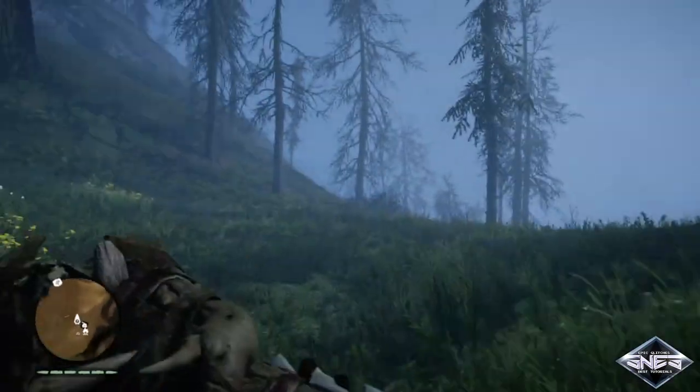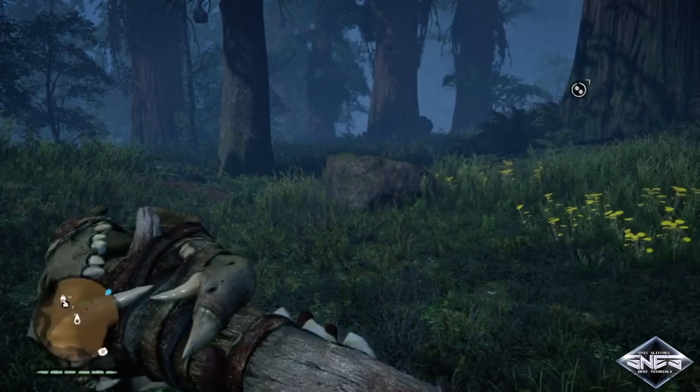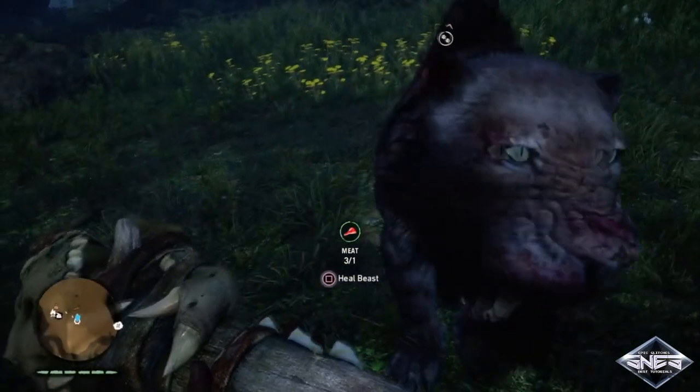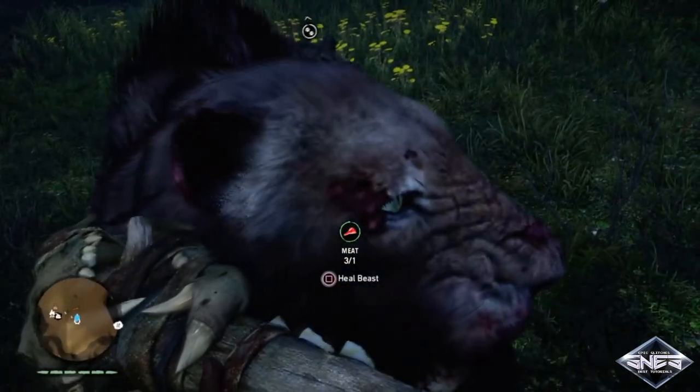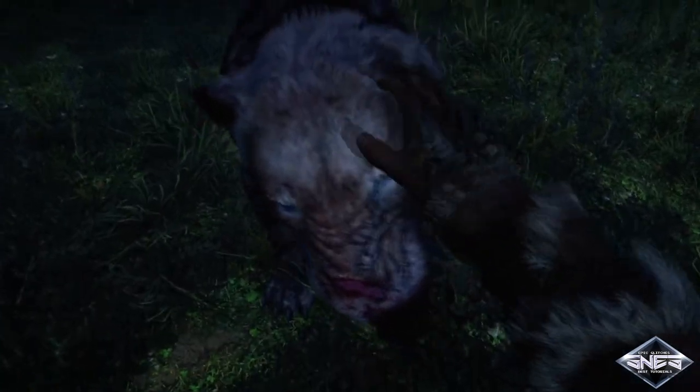First, you're going to want to call a beast you can mount. Second, you're going to want to wound the beast so you're able to heal him afterwards. Notice how I fed the beast — this is going to be a crucial part in order to make the glitch work.